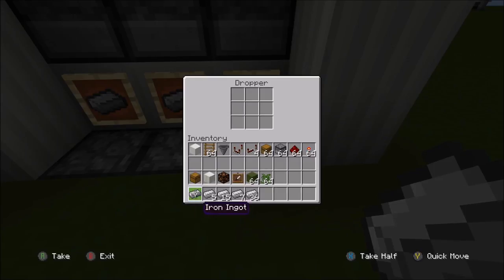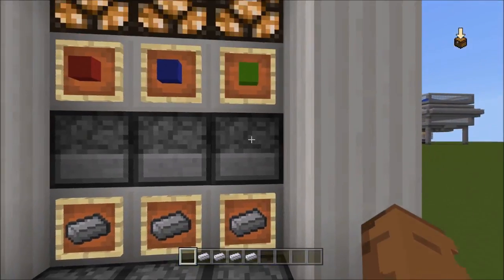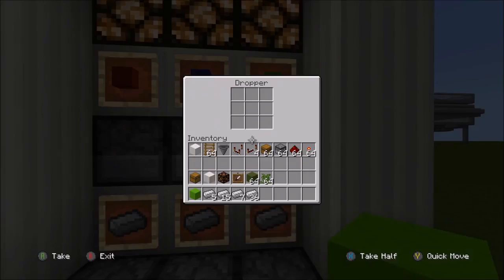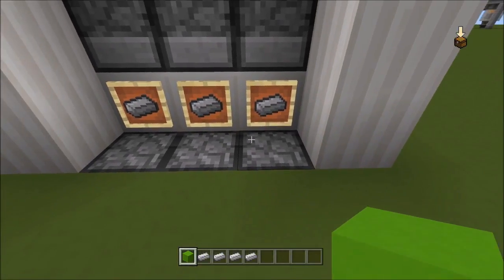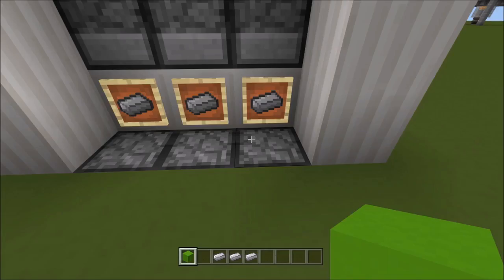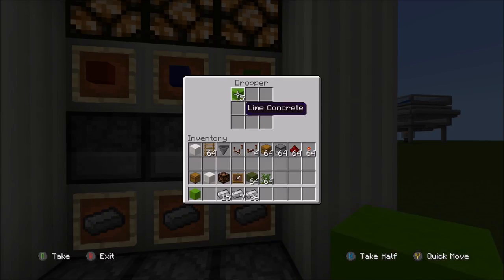Let's try one first — boom, you get one back. Now let's say you want to buy five: you put in your five, and look up here, you got your five concrete. And let's say you want to buy fifteen.